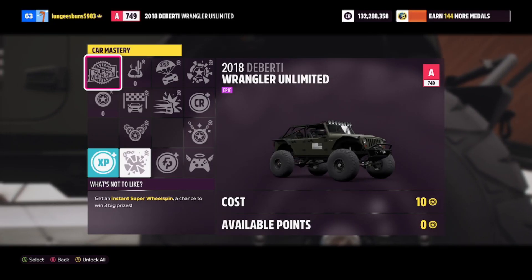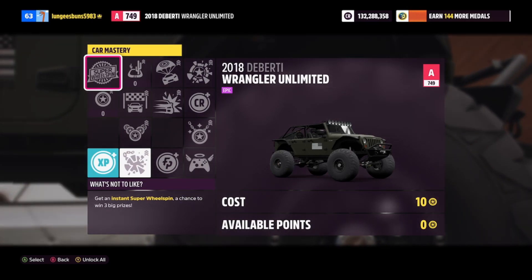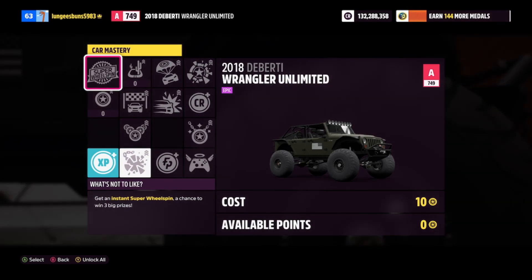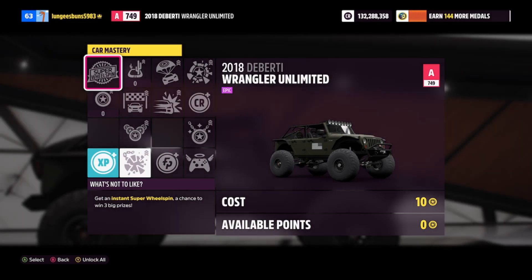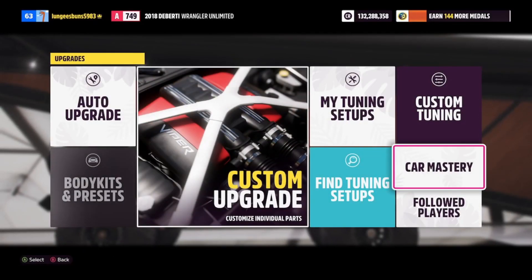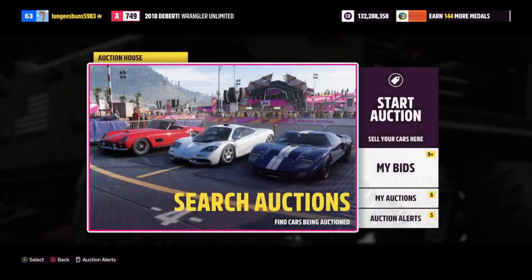Some of you may be wondering what is the best car to buy from the auction house to get super wheel spins fast, and without a doubt the Deberti Wrangler is your best option. You can get them for a buyout of 150,000 credits, and the skill mastery tree includes 8,000 XP, 10 Forza-thon points, 50,000 credits back, as well as a super wheel spin. So you can literally get super wheel spins for 100,000 credits using this method.